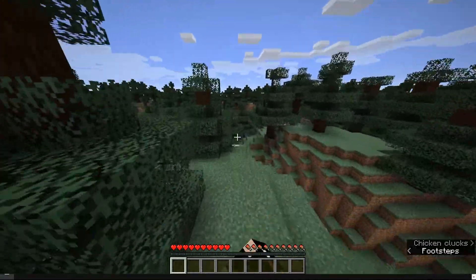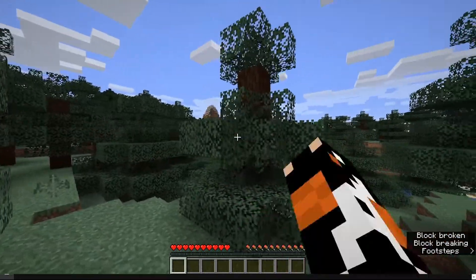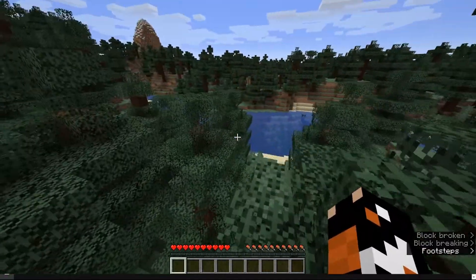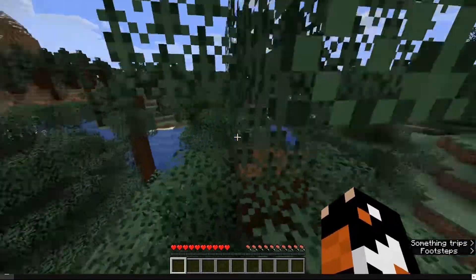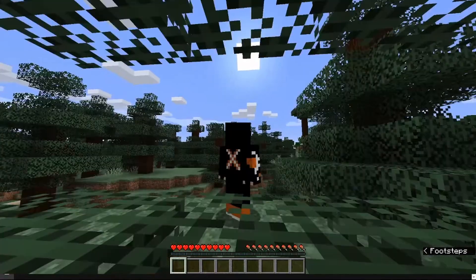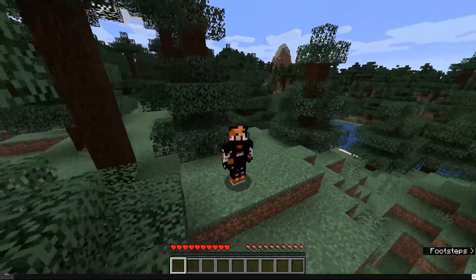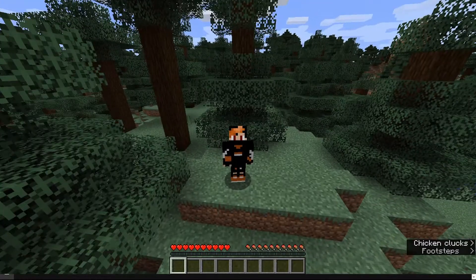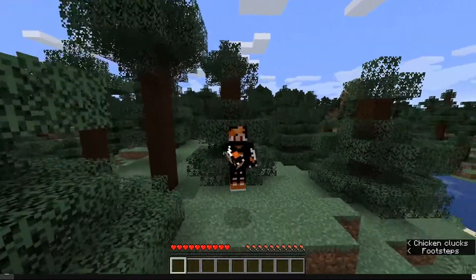Now you can play in your own survival world. You can give yourself operator on Minehut — you just have to go to edit server and put it in the command block, or you could do it in-game too. Anyway, I hope you guys all found this helpful. Please leave me comments down below if you have any questions, comments, or concerns. I'll see you guys for the next one. Peace.